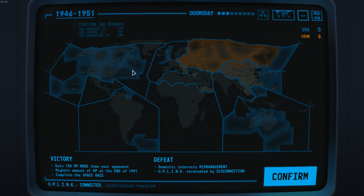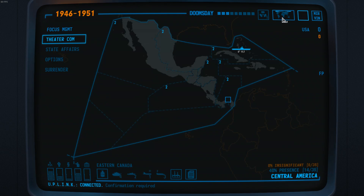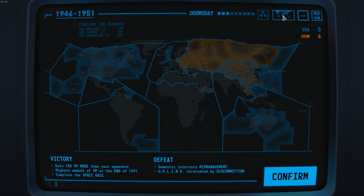If you want to leave a theatre screen — I'll showcase that with a Central American one — just click on the map in the top right. If you have any UI element you are not sure about, just hold the left click on top of it and at the bottom you will get a notification about what it does and what it is there for. You can do that with anything.